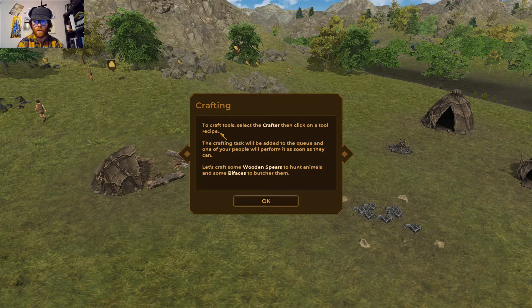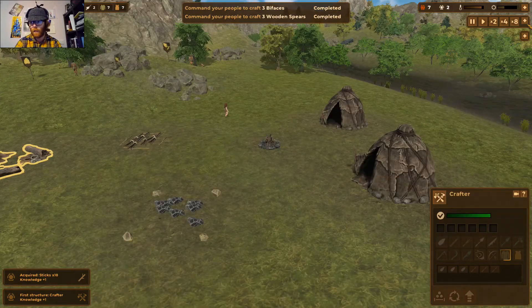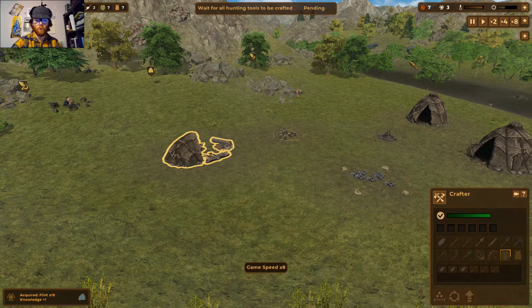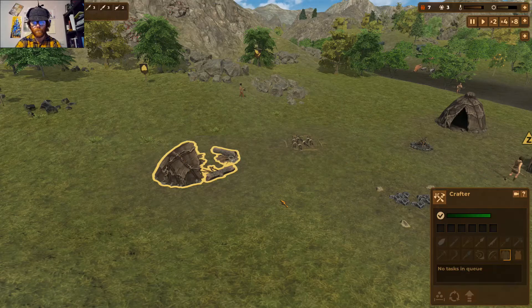Crafting: to craft tools, select the crafter and click on the tool recipe. The task is added to a queue and one of your people will perform it as soon as they can. Let's craft some wooden spears to hunt animals with and some bifaces to butcher them. I'll make three of each. I like that the game gives a description of each tool and stats showing how good it is relative to similar tools — that's quite nice.